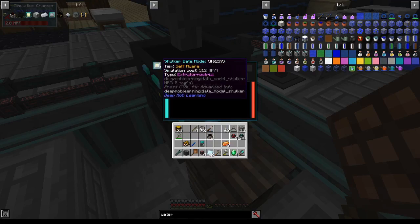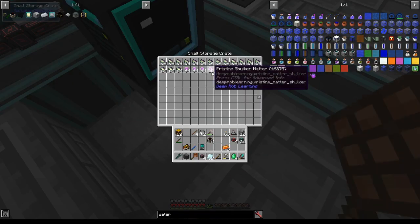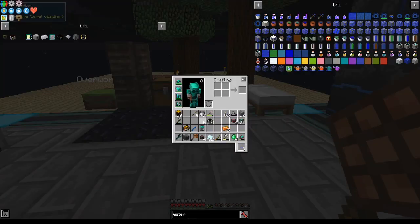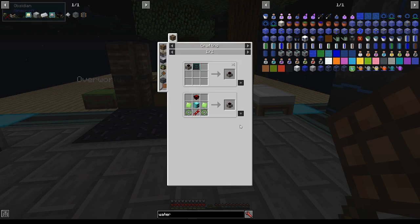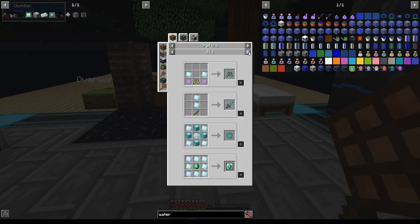Running things overnight is how I got the Shulker Data Model to self-aware mode and got three and a half stacks of pristine Shulker Matter, and I never have to grind for extraterrestrial matter ever again. In the meanwhile, I made my four Numismatic Dynamos, and I have the 32 diamond plates, which you make in compressors, and the four emeralds that I'm going to need for the Lapidary Calibration Upgrades.